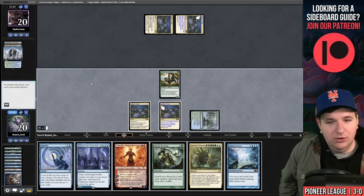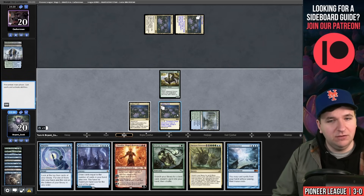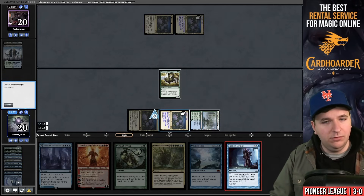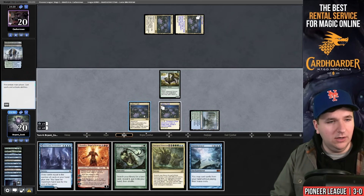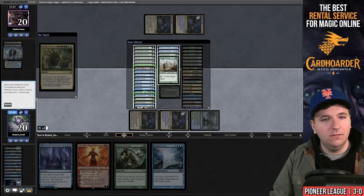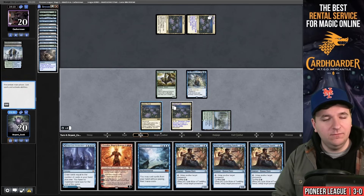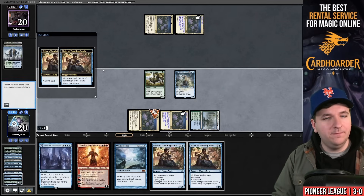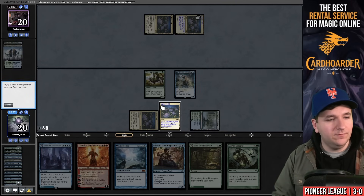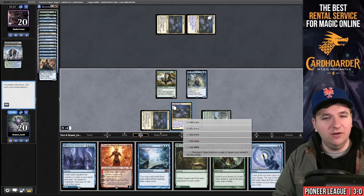Hidden Strings, yes yes no, cast another Pore Over the Pages — one mana floating. We found Emergent Ultimatum but I've already played my land. We have seven mana but none in the right colors for the Ultimatum. I could play Sea Gate Restoration with no mana floating. Let's just Impulse — we need Hidden Strings. We find it! Colors check out: tap for blue, green, Emergent Ultimatum. Dark Petition for Pore Over the Pages, clear the Lier. Hit Impulse, play Lier into triple Vizier.